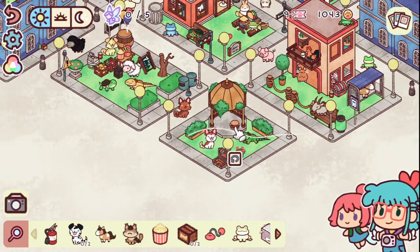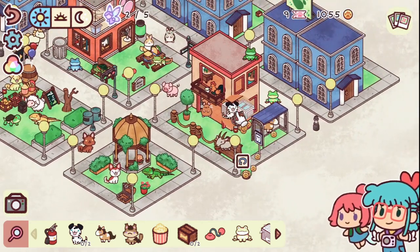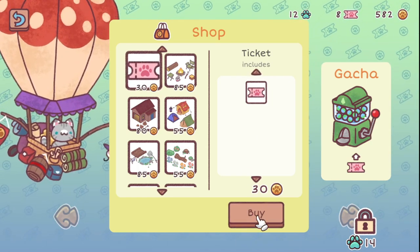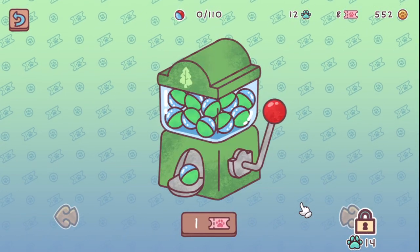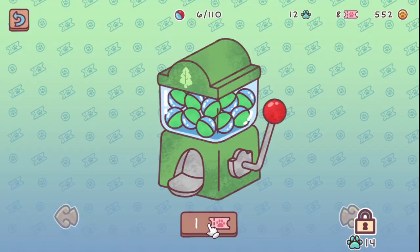The player engagement doesn't end there, as each animal you touch reacts really cutely and gives you coins which can be used in the shop. The shop contains sets of items from the regular levels to help create custom levels, as well as tickets for the gacha machine. While most items can be bought with coins, the rest are obtained through the gacha machines, which give you random items per ticket used.